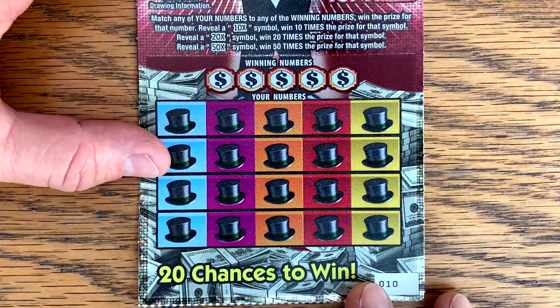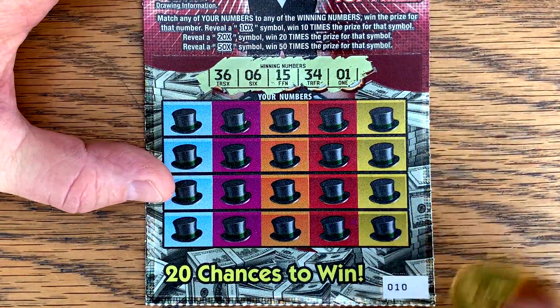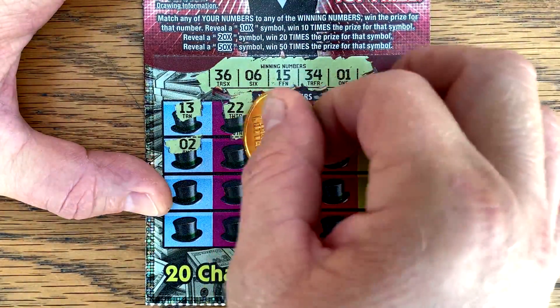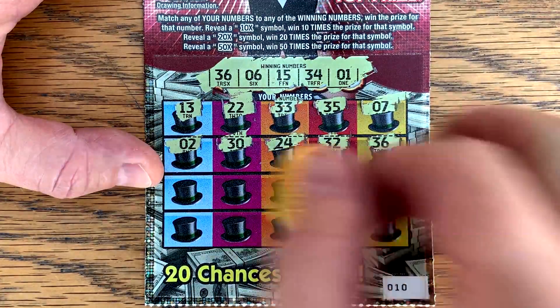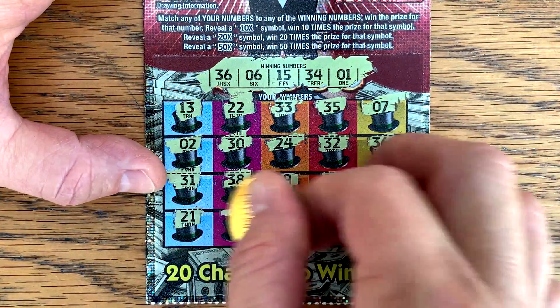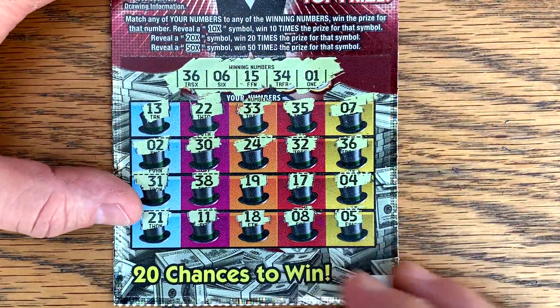Ticket number 10. We have 36, 6, 15, 34, and lucky number one. You hear Marmalade? He's doing something over there. What you doing, Marmalade? You must have found something interesting. Got a win! Back to back winners, awesome. Anything else? It's not the easiest ticket to win on. Matching 36s. We've got 10 bucks.